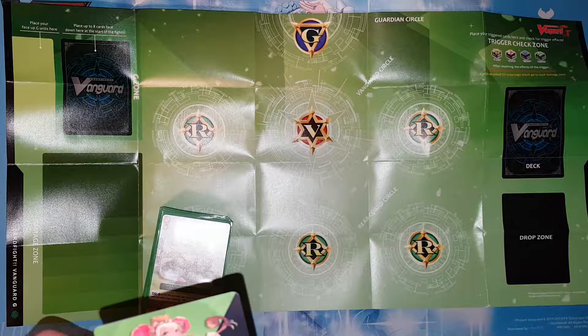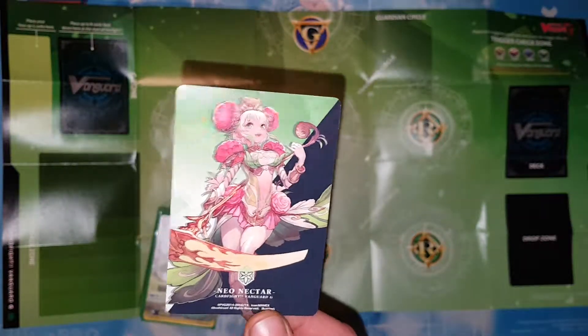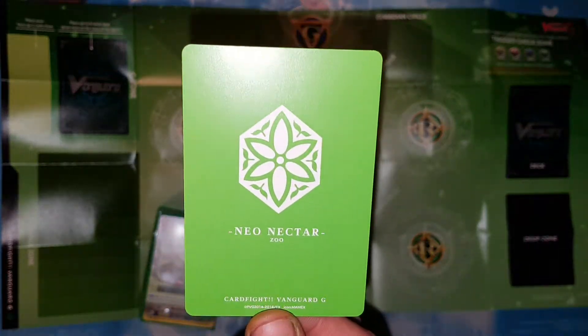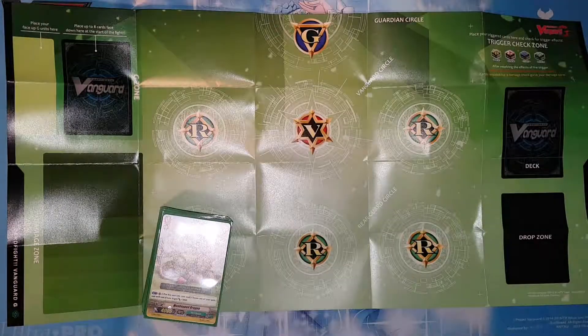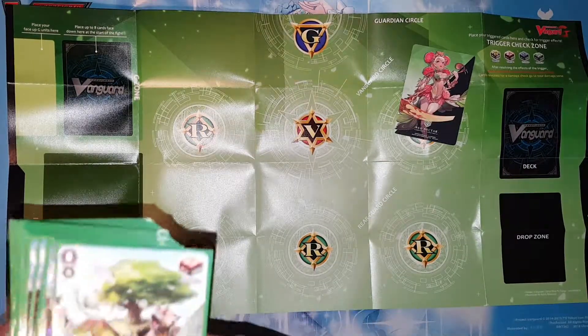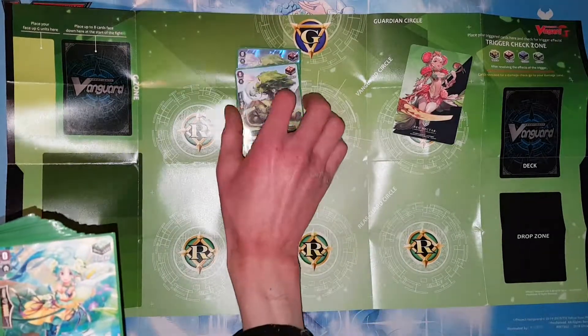The first thing I noticed is this card — I'm not sure what it is. Cardfight Vanguard G, 2016. So this is a pretty new deck then. The back doesn't say Cardfight Vanguard on it. So then we've got some grade zeros, some draw triggers — two draw triggers.